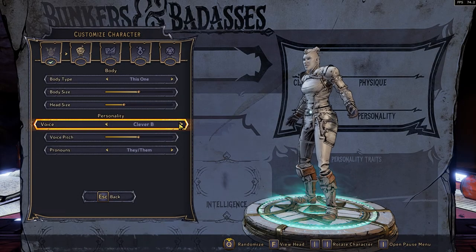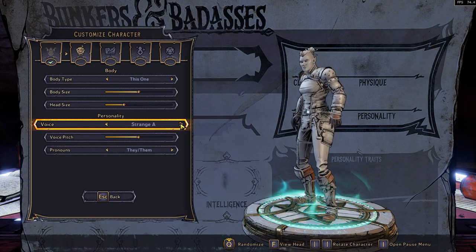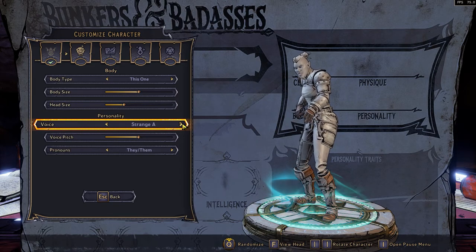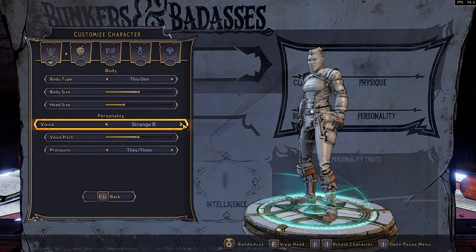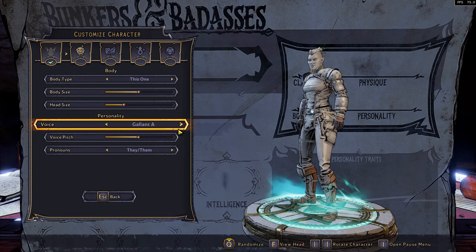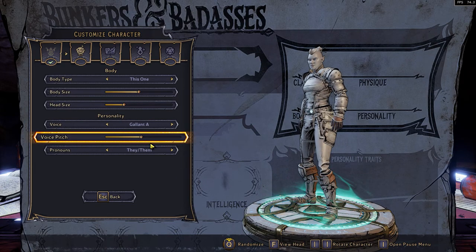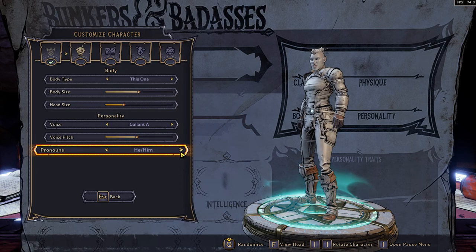Even though it is a small part of your character creation process, the voice you pick is incredibly important because you'll be hearing it almost constantly throughout your adventure. So resist the temptation to choose something ridiculously low pitched and squeaky, because your ears will not appreciate the joke after 20 hours of pure madness.